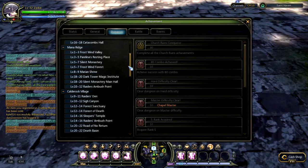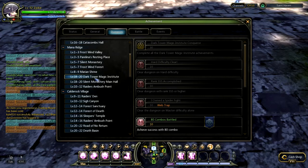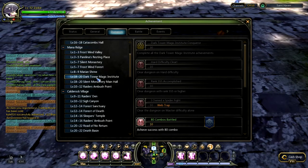From level 18 you're going to get Dark Tower Magic Institute. This is a very fast dungeon to grind and a lot of people both farm and grind there all the time. This is definitely the best way to get from level 18 to 22.